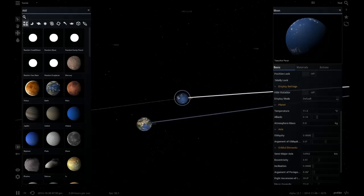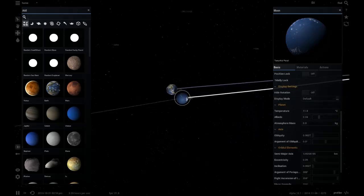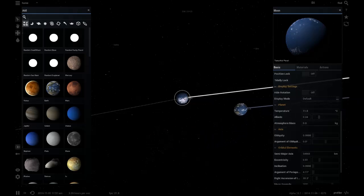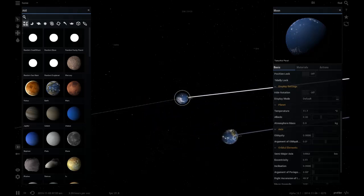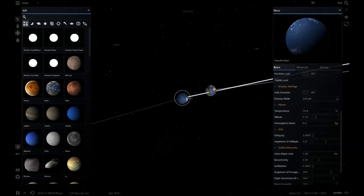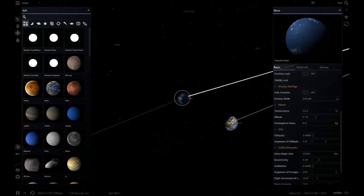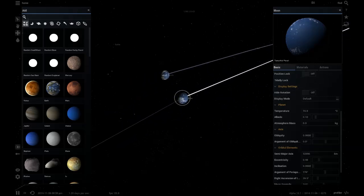If we put the albedo up, the temperature will go up - I think that's how it works, I'm not sure though. Alright, let's see if we can get it to a good temperature. Aha, it appears we've hit a sweet spot!